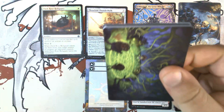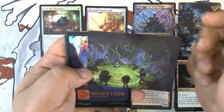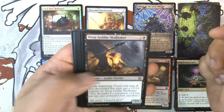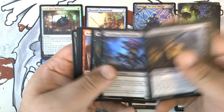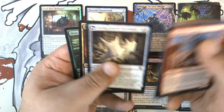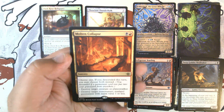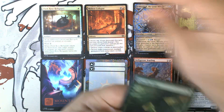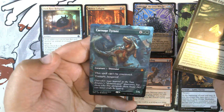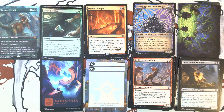Pack two. Growing Rites of Etlamok — stamped version. Foil Full Art Mountain. Our commons and uncommons. And Molten Collapse, number 234 — that is our second Molten Collapse, which is the new strictly better Dreadbore. We have a foil Over the Edge and — ooh — Carnage Tyrant, a Special Guest card. That's our foil. That's a big old Dino.